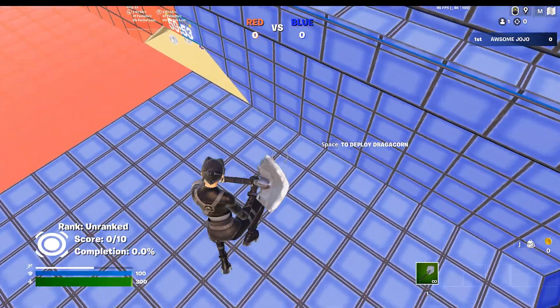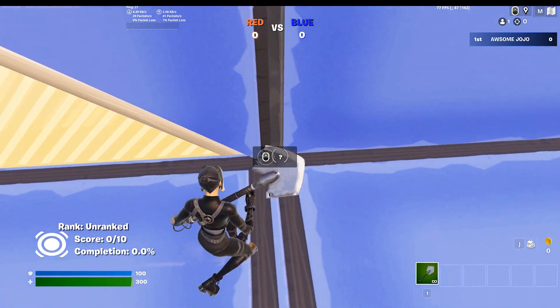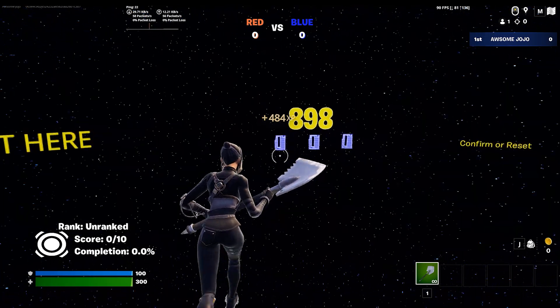Once you're here, jump off this ramp and go to the blue side corner where I am. Then use an emote and a secret button should appear. Click it and then you will be teleported to this room with a timer.